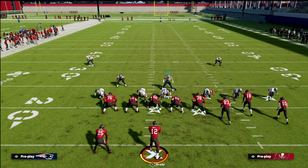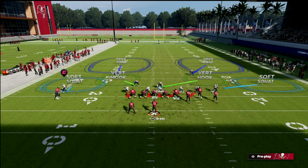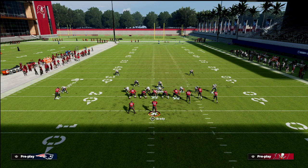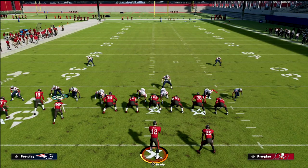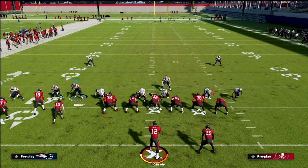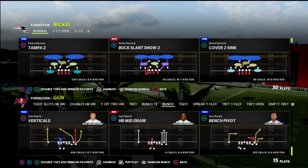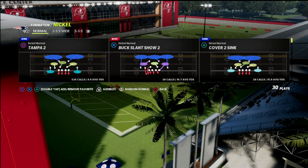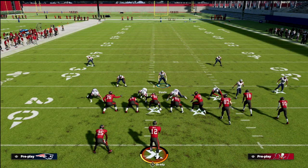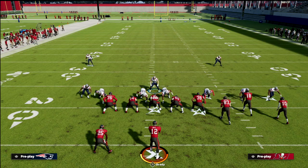Something else you can do is play a man-align front. You're going to man align and press. In your pre-game menu you would simply put that in your settings. If they audible to Bunch Tight End, what you should notice with the man-align feature is it's going to travel a corner over there. Let me back out and get a different coverage to show it properly. Let's say we come out in Tampa Two, we man align, and then set up our defense — remember to properly set this up you need to move this guy.